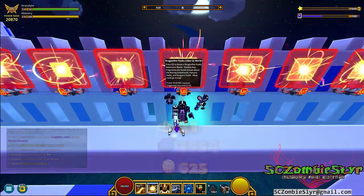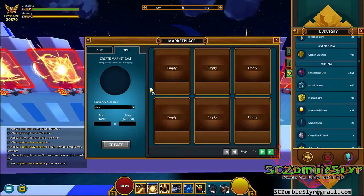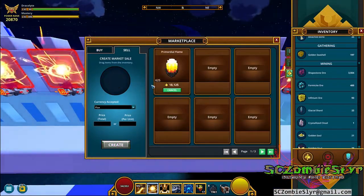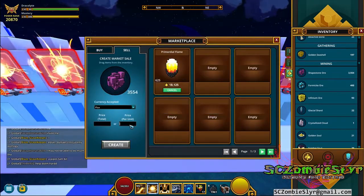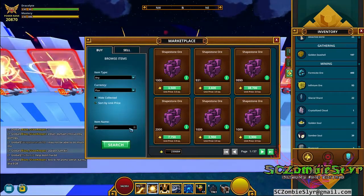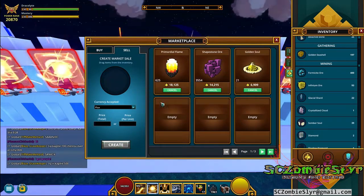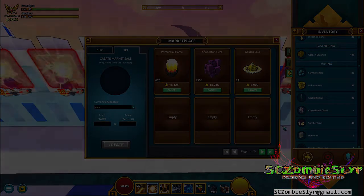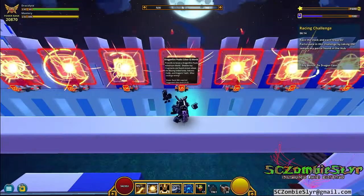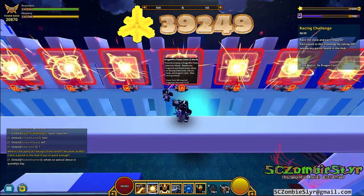Let's get everything listed, and I'll be back with the final price check. Everything has now sold, and after 30 minutes of farming we received 39,249 flux.